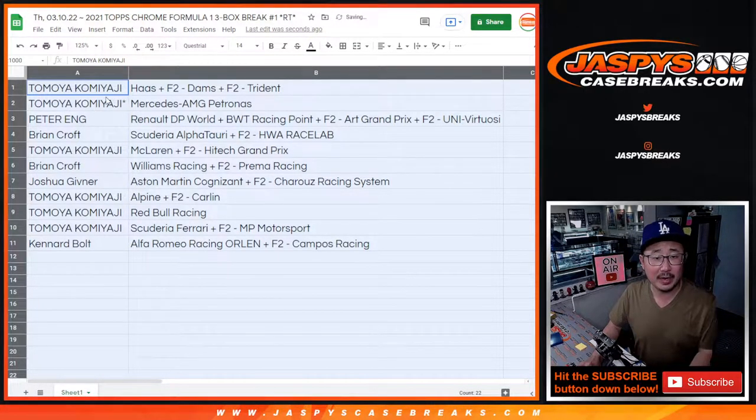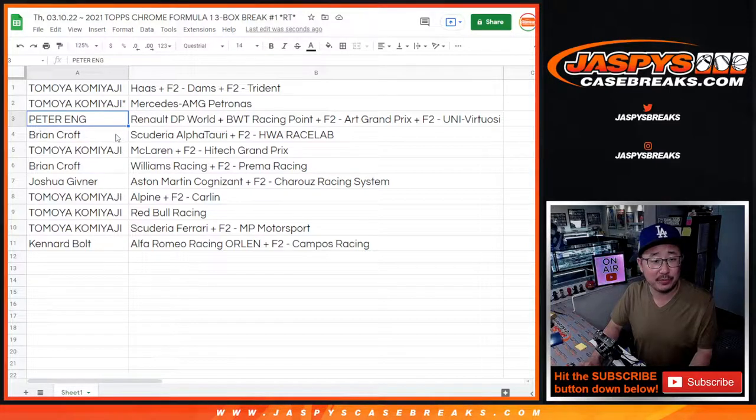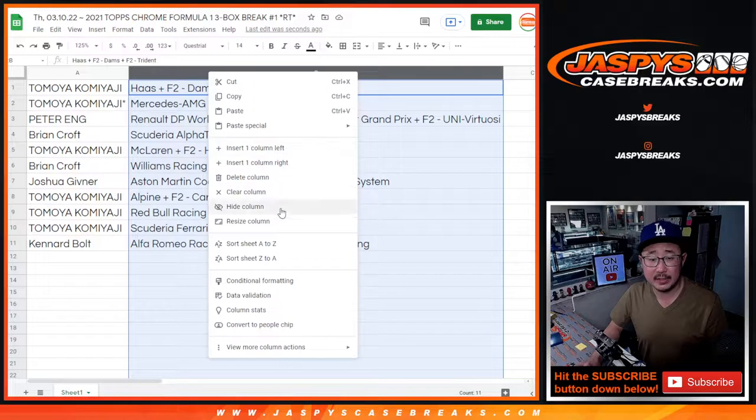So Tomoya, you've got the Haas plus F2 Doms and Trident. Tomoya also has Mercedes AMG. Peter with Renault, VWT, a couple F2 teams. Brian with Alfa Tari. Tomoya with McLaren. Brian with Williams Racing. Josh with Aston Martin. Tomoya with Alpine. Red Bull and Ferrari. And Kennard with Alfa Romeo. Let's sort these by team.